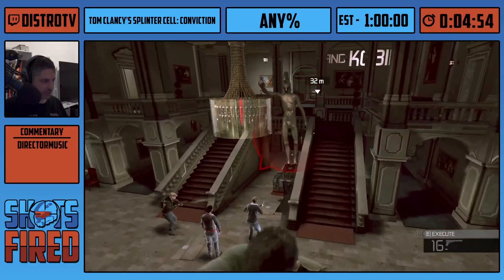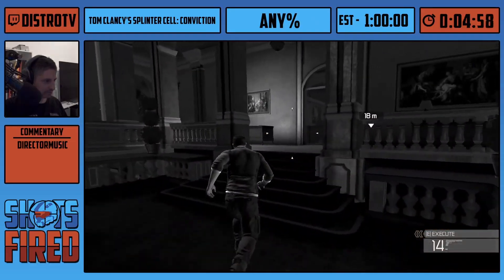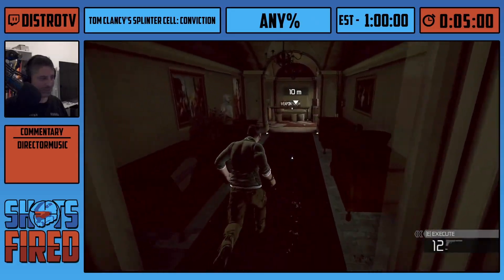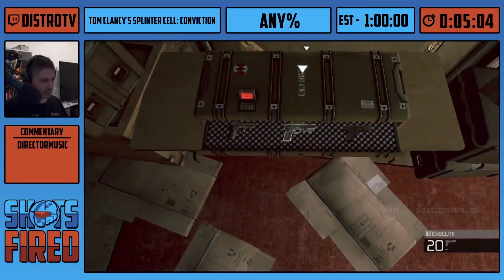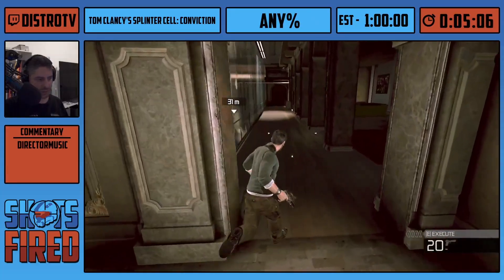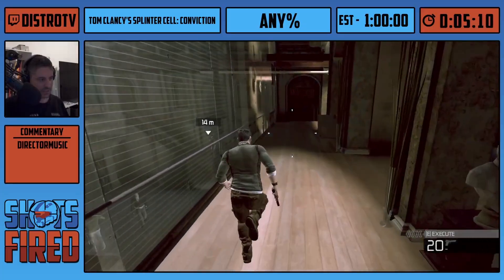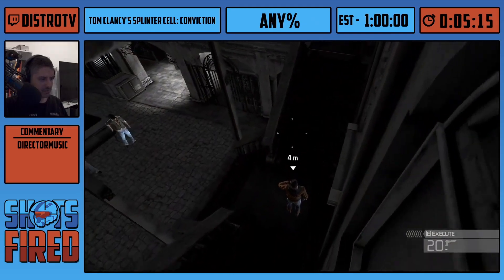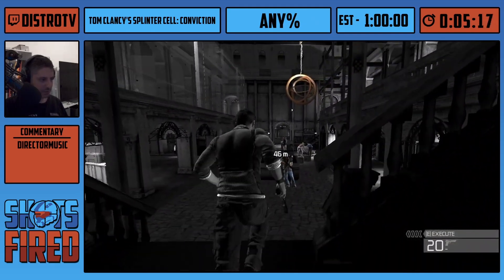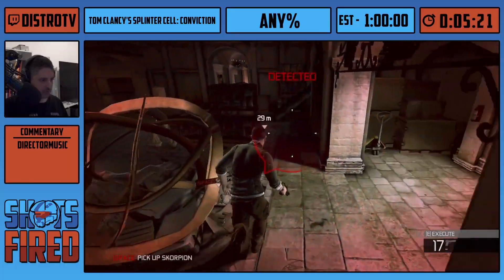I run past a bunch of enemies, shoot down the chandelier which stuns or kills these guys, and this is a weapon stash — it gives you ammo and also lets me pick up the 5-7. If you look at the bottom right, you see four arrows. That's for the mark-and-execute system. Whenever you CQC any enemies — knock them out from close combat — you get mark-and-execute.